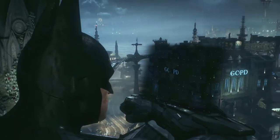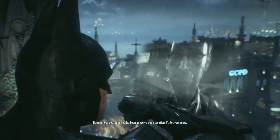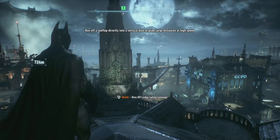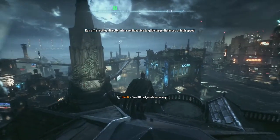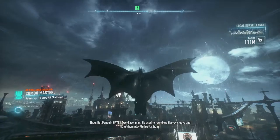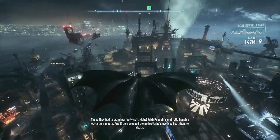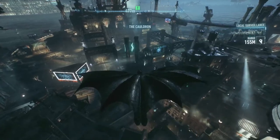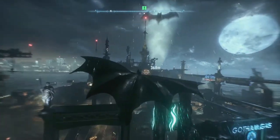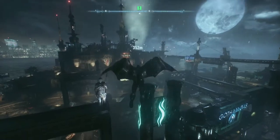Use the studio antenna to pinpoint Scarecrow's location. Where's the studio? We've got a way to find out where Crane's working from. Penguin hates Two-Face — used to round up Harvey's guys and make them play the best man: stand perfectly still with Penguin's umbrella hanging out of their mouth, and if they drop it he'd beat them to death. Use the studio antenna to pinpoint Scarecrow's location — not a bad idea.